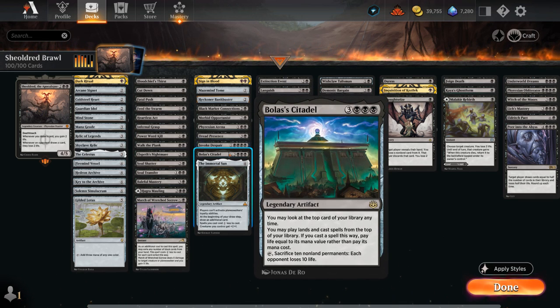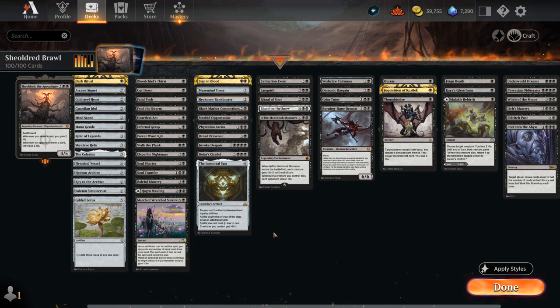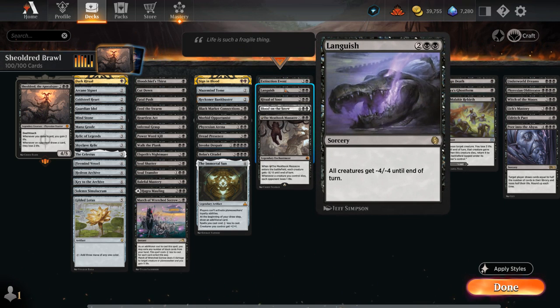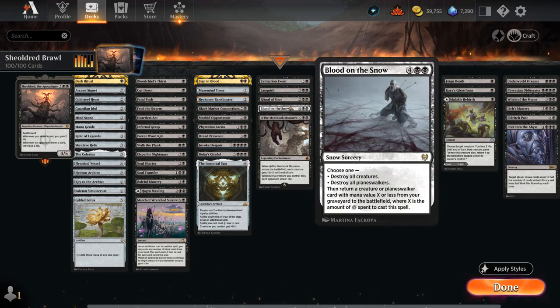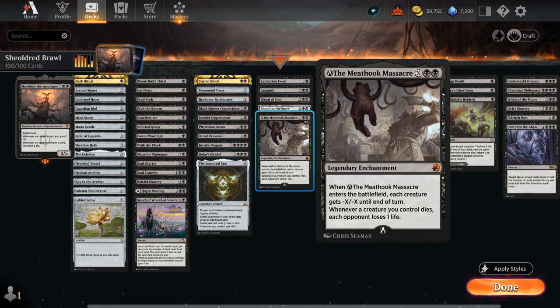Bolas' Citadel at six mana lets us play off the top at the cost of some life. The Immortal Sun gives all our spells a discount, shuts down all Planeswalkers — as we don't even have any ourselves, so it's going to be one-sided — and also draws an extra card each turn in addition to pumping our team. We've got a few sweepers to complement our spot removal: Extinction Event, Languish, which luckily doesn't deal with our own Shieldred, same with Ritual of Soot. Blood on the Snow can also get Shieldred back from our graveyard, as we are playing Snow-Covered Swamps. And the Meat Hook Massacre is still the nerfed version so it doesn't gain any life, but still very powerful.